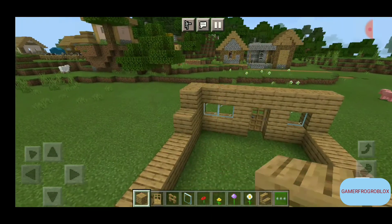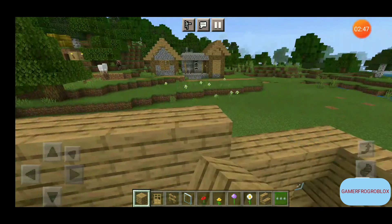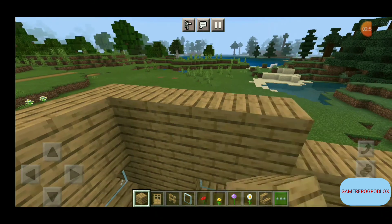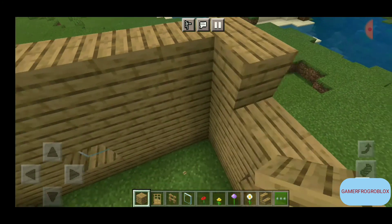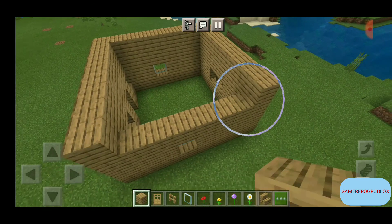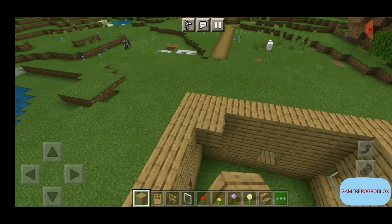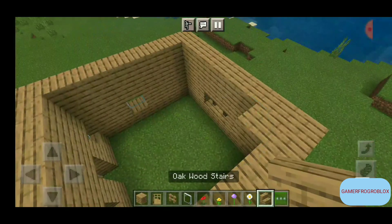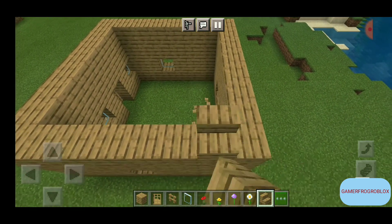For the roof, build one more layer up and then extend outward. Once you've finished the last frame, this part takes a while but it's worth it for the looks. Then go up and place stairs like this, repeating all the way across.